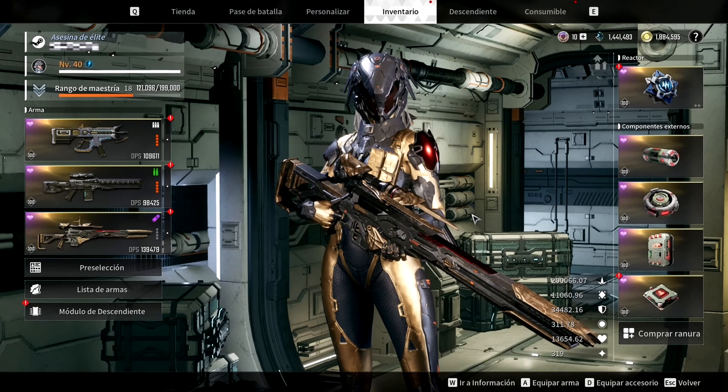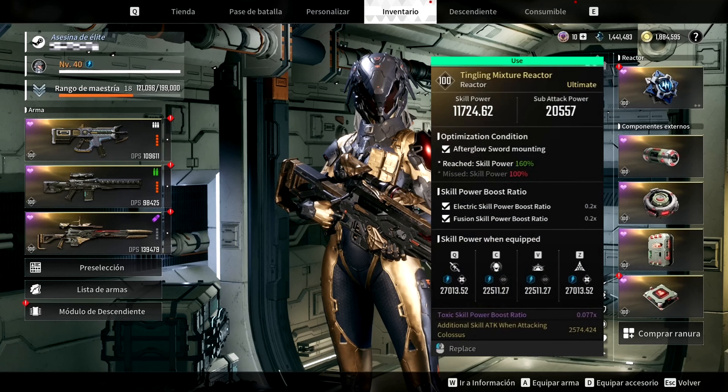Let's go over to the reactor and external components. Your reactor is a very important item that determines your skill damage and can also include action modifiers that buff certain aspects of your build. I recommend prioritizing a reactor with the highest skill power and sub attack power. Specifically, my best reactor is the Tingling Mixture Reactor with the Afterglow Sword condition, which is yet another reason for our high damage.